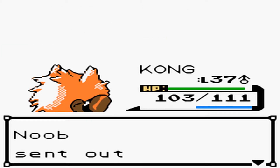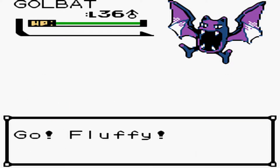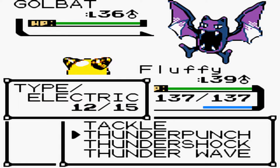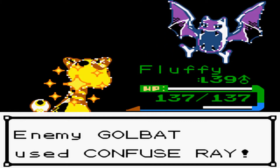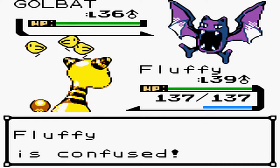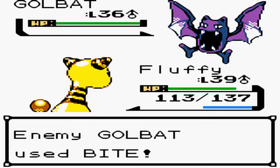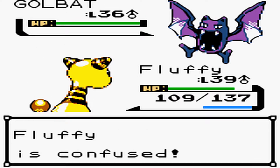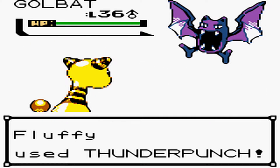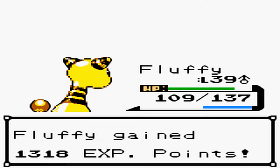He's going to go ahead and send out a Golbat. We'll switch over to Fluffy. I can actually use Hagakure too — Hagakure would work just fine because he has a Poison typing as well. But we'll just send out Fluffy. Confuse Ray is so annoying — I knew it, I saw that coming. He's just going to bite me while I'm sitting here confused, hitting myself like some kind of doofus. Alright, there we go, Fluffy! Good job — you took it out. I thought it was going to, but you never know.